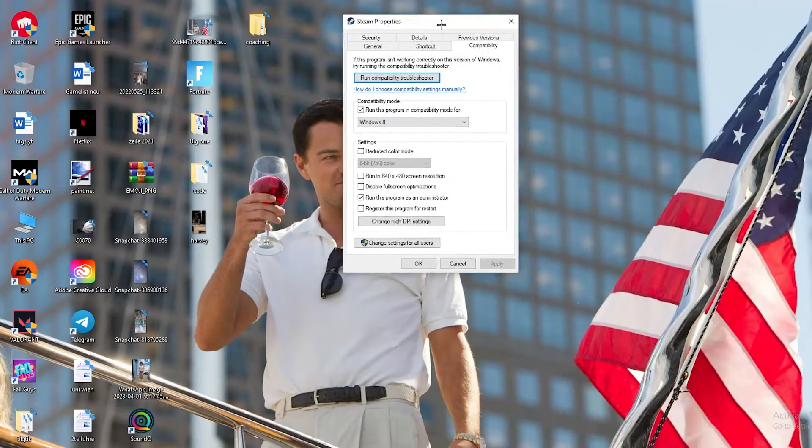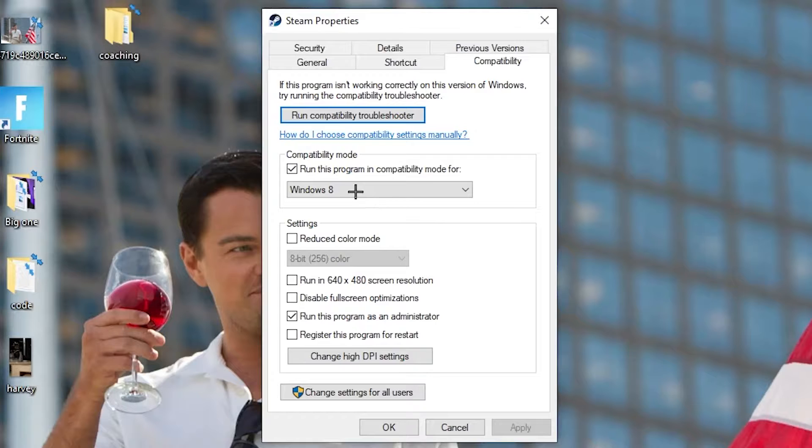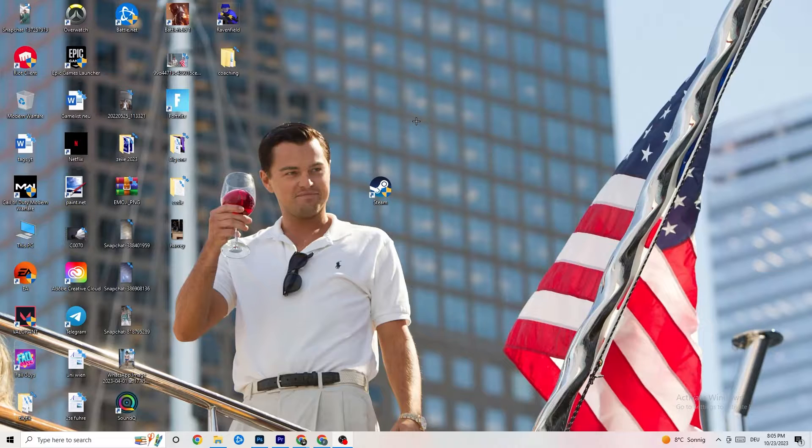Now copy these settings. Enable 'Run this program in compatibility mode for' and select your latest Windows version. Disable 'Reduce color mode,' disable 'Run in 640x480 screen resolution,' disable 'Full screen optimizations,' and enable 'Run this program as an administrator.' Hit 'Apply' and 'OK,' then restart your PC. You'll see the administrator symbol on the shortcut and it will always launch as administrator, helping reduce crashing issues.